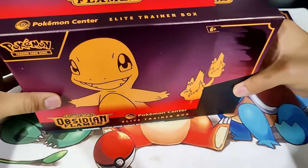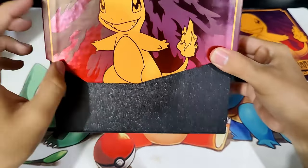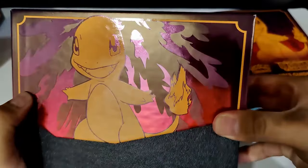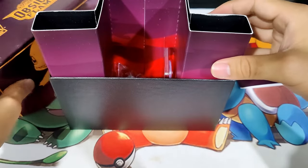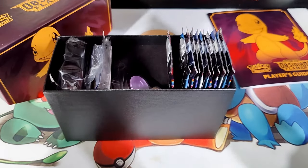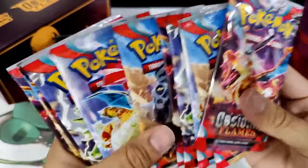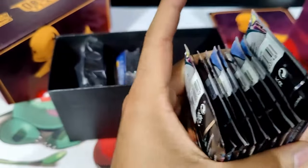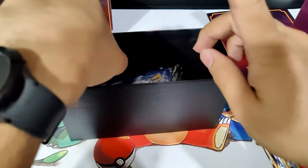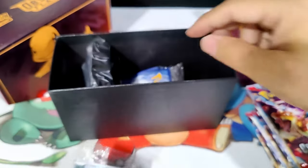We'll slide this out and reveal the Elite Trainer Box itself, which has this very, very nice foil of the flames. Very, very cool. So we'll open it up, get the plastic insert out, and pull out — I believe 10 packs. 1, 2, 3, 4, 5, 6, 7, 8, 9, 10, 11 packs. So the Pokemon Center Elite Trainer Box has 11 packs, and it has an extra special promo card, which is this card with the Pokemon Center logo.